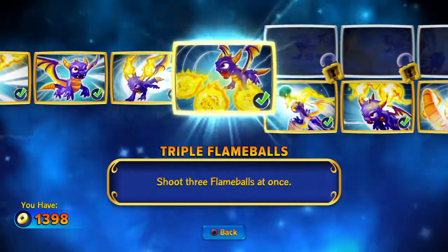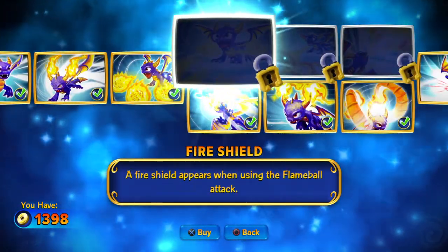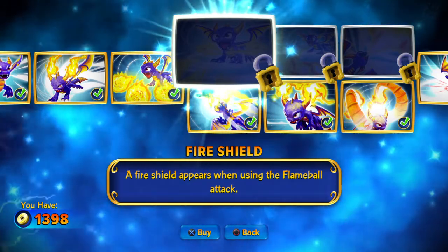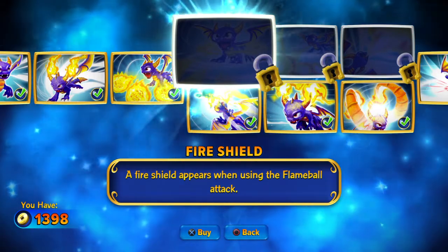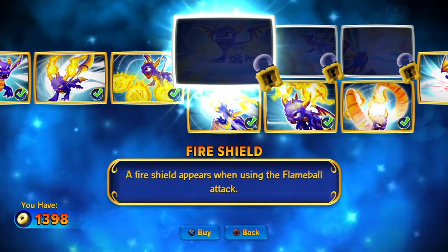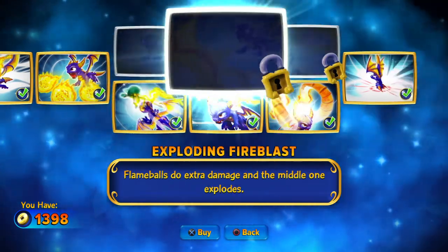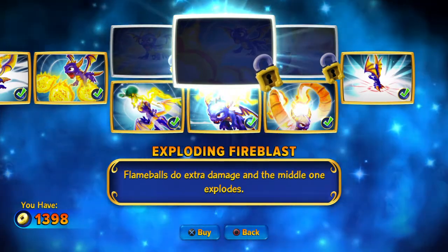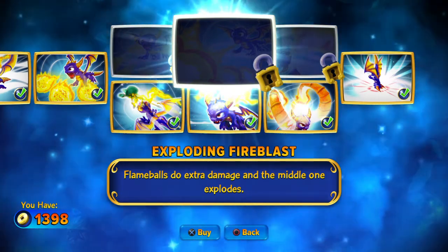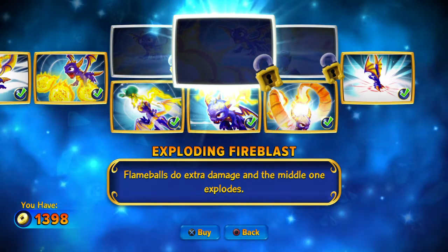Round 2 is finished, so now we're going into the paths. The Fire Shield appears when using the Flame Ball attack — it doesn't really do anything to be fair. It's not very good; I think if an enemy runs into it it does like 5 damage. Personally it's never saved me or really helped me — it's a useless ability. Flame Balls doing extra damage with the middle one exploding is fine, but the side ones don't explode, so you're basically just upgrading one of your three fireballs.